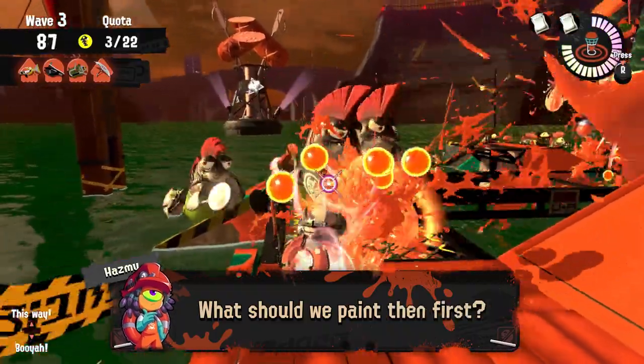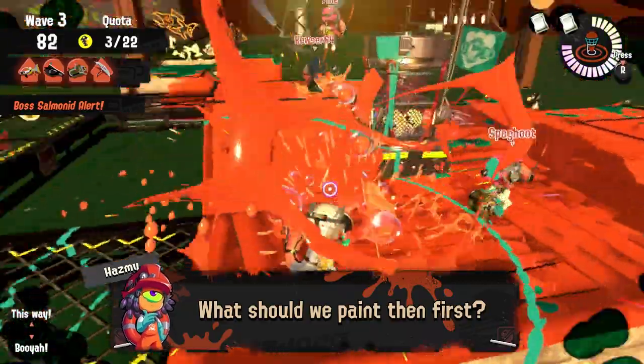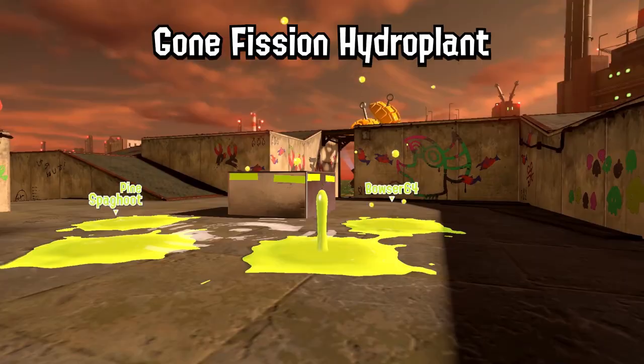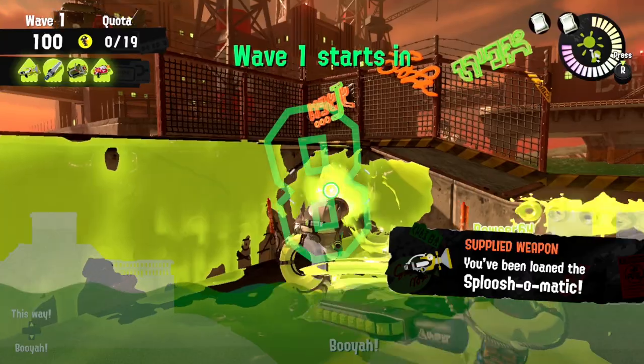So which walls should you make sure to paint in the first 10 seconds of every wave? Let's take a look at every single stage one by one. Gone Fission Hydroplant is probably the best to start with as it's arguably the easiest stage and it doesn't have that many non-obvious walls to paint.